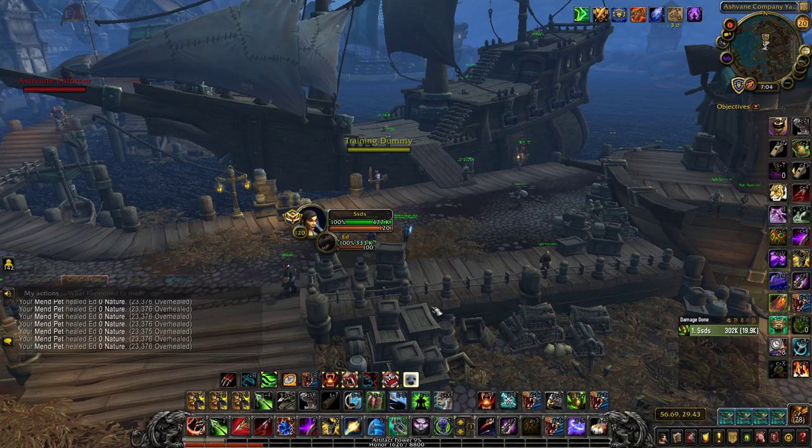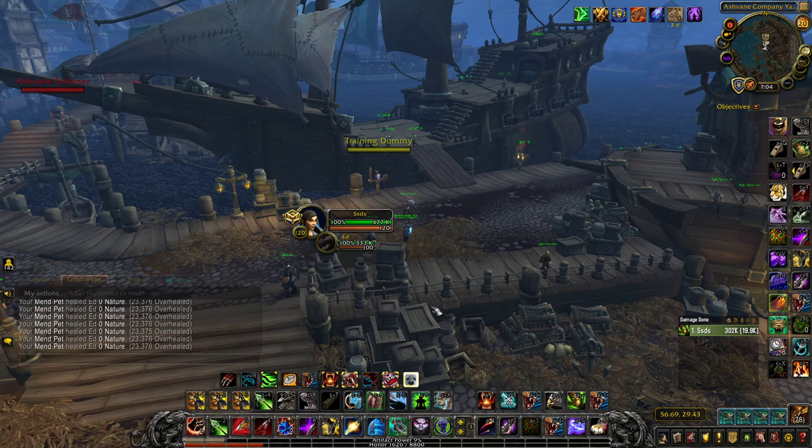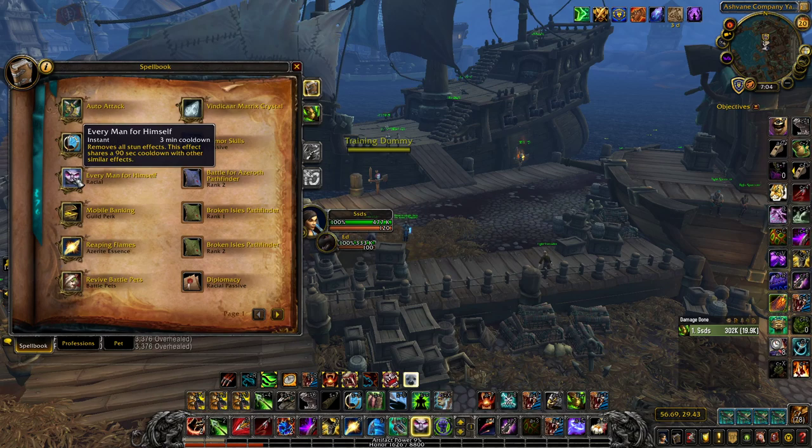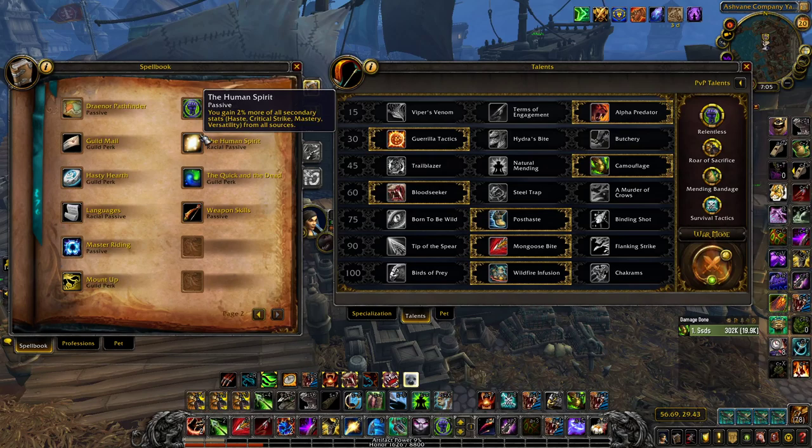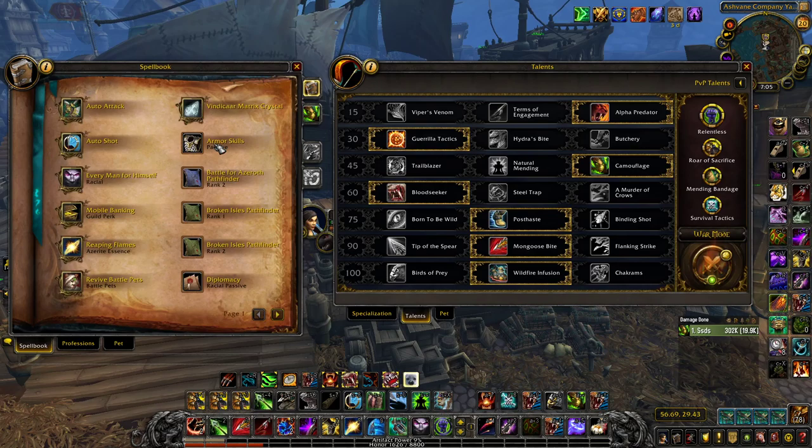Let's start with races — Alliance first, listing them in order. The best race, in my opinion, is Human because of Every Man for Himself: a 3-minute cooldown that removes all stun effects, though it puts your Liars Medallion on a 90-second cooldown. The reason we don't care is that Human lets us take Relentless for 20% reduced crowd control — like playing a pseudo-Orc that works on everything. We also get Human Spirit: 2% increased secondary stat gain, so 100 haste becomes 102 haste.